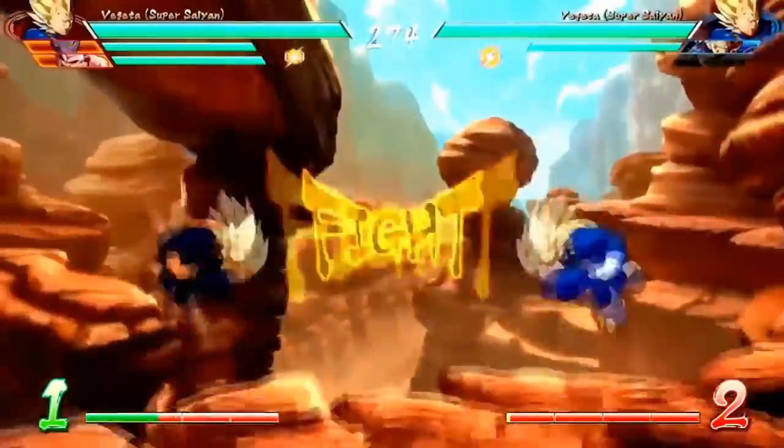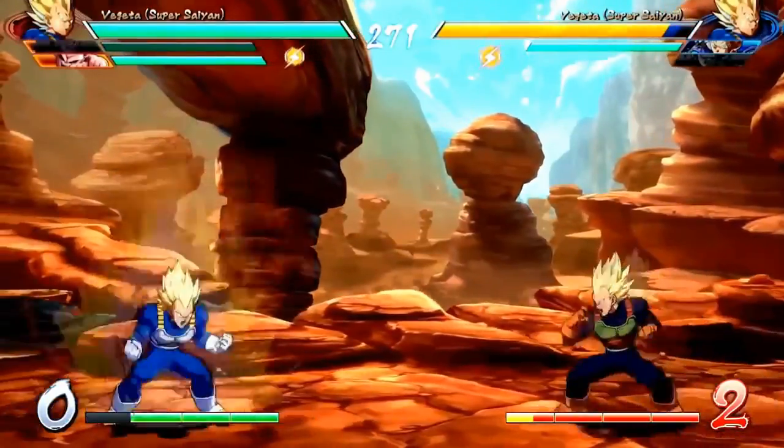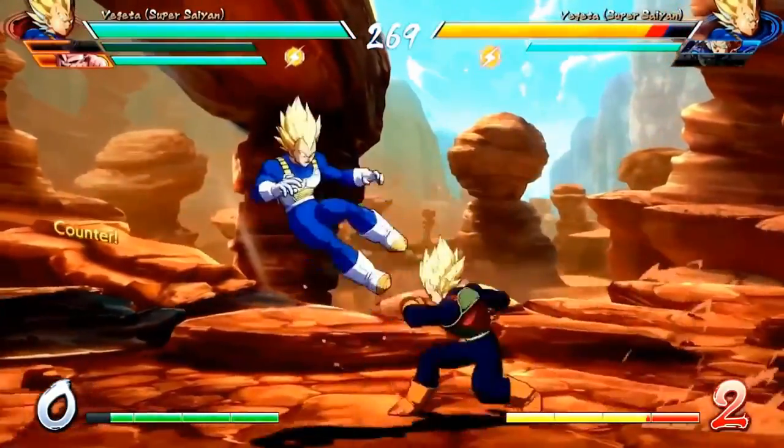Holding backward allows you to throw rapid fire jabs or medium attacks without transitioning into a combo. This is good for hit confirming manual combos.